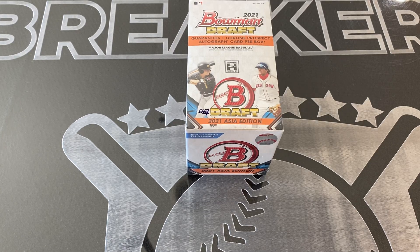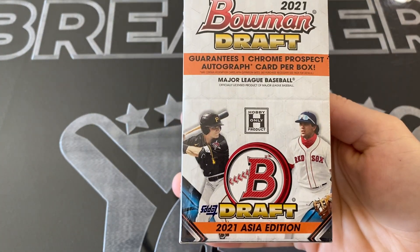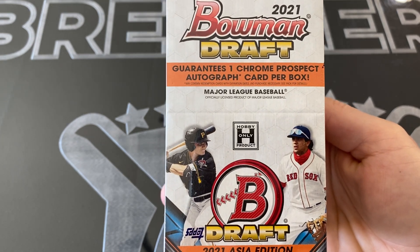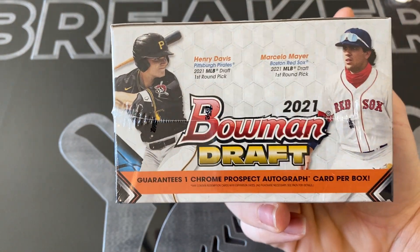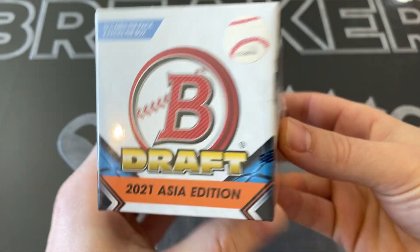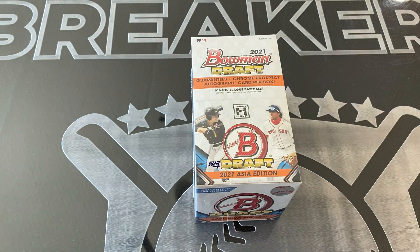Hey guys, the Hype Breakers back with a product preview. We've got our hands on 2021 Bowman Draft Asia. This is a brand new product - the Asia edition - which guarantees one chrome prospect auto per box and features the same guys you see a lot of with the other Bowman Draft products. This one has 32 cards per pack, four packs per box. What's really cool about Bowman Draft Asia edition is you get the mojo.